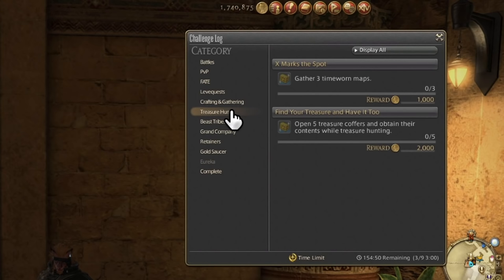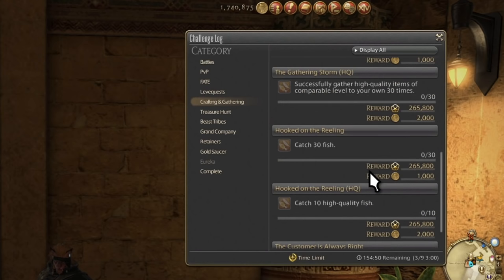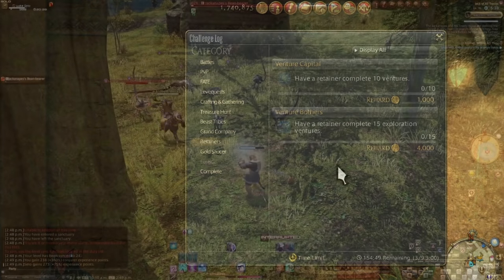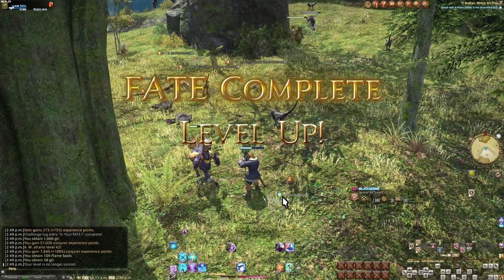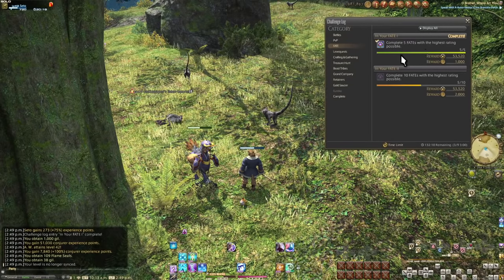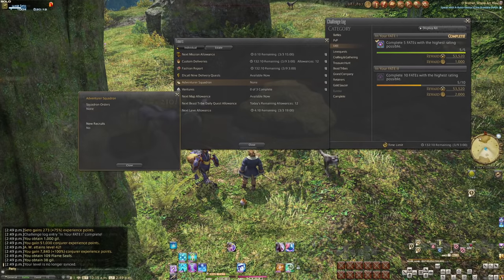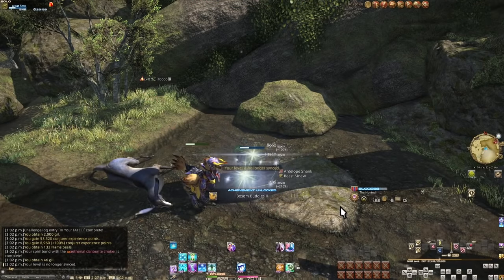One might only show up from treasure hunts and gold saucer challenges. The wiki has the full list of squad members and what challenges spawn them. So go out, do some challenges, kill some fates, do some dungeons, and anything else you might have to do in the challenge log. However, not all challenges will give you squad members — you only have a chance at getting one, even if it can give you one. You may need to do three or four before you get even one squad member.